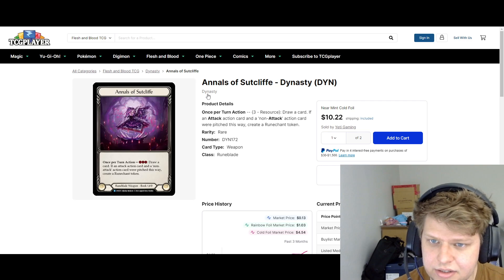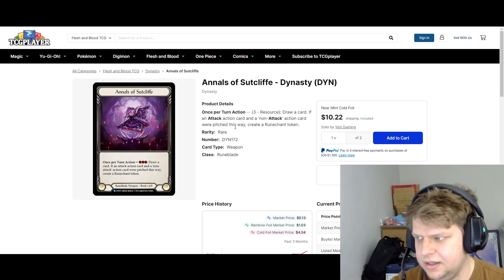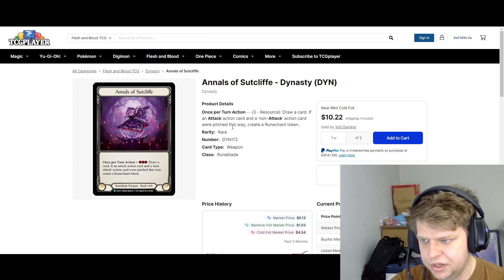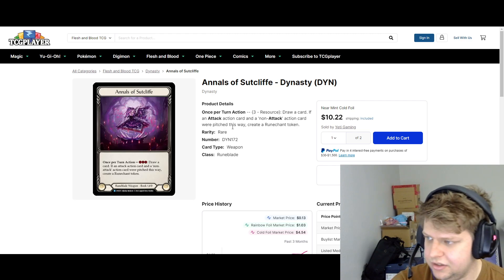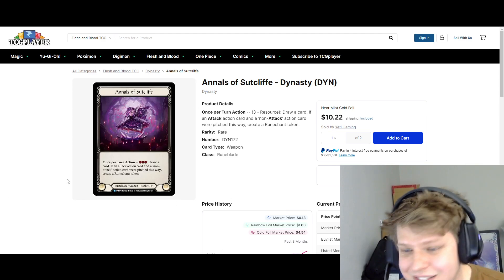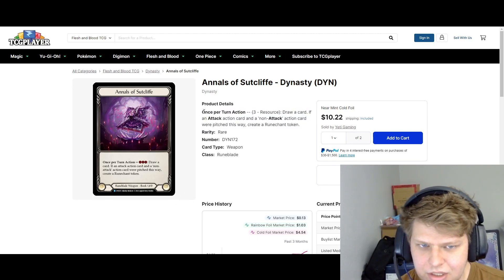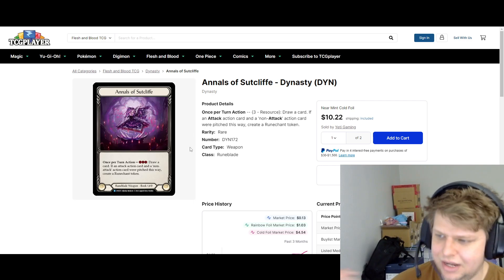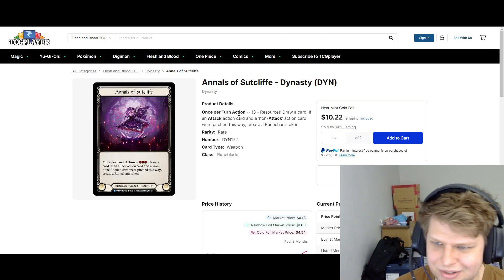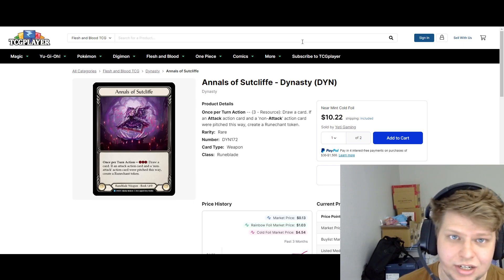The Annals of Suitcliffe — this is a Dynasty Cold Foil, it's $10. This card, I think, is widely accepted as terrible. It seems like a couple people are specking into it, but I personally have a copy and I'm going to sell it, because I can't imagine this card is going to be good. It doesn't even have go again, and it's a two-handed weapon as well. So I'm going to be getting rid of mine. I know a lot of people just have random Cold Foils they don't even binder, so if you guys have this, you might be sitting on some money you didn't know you had.